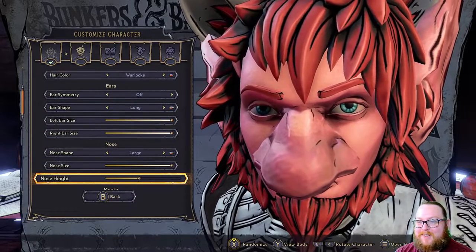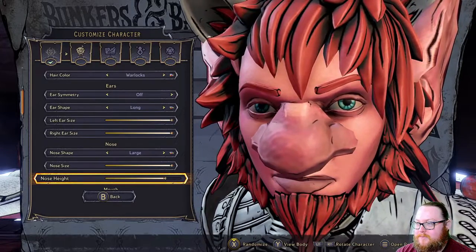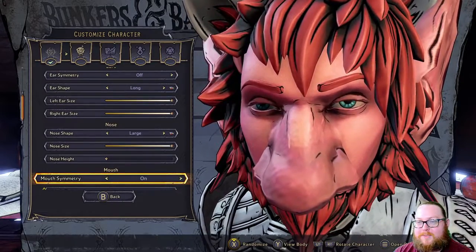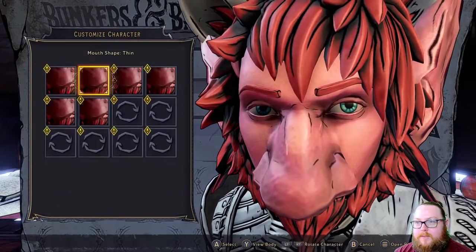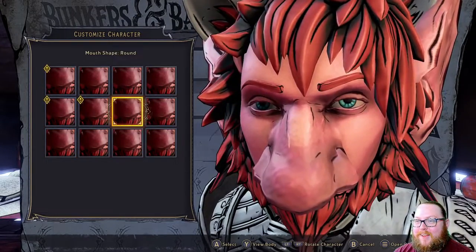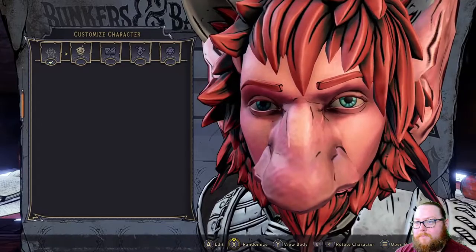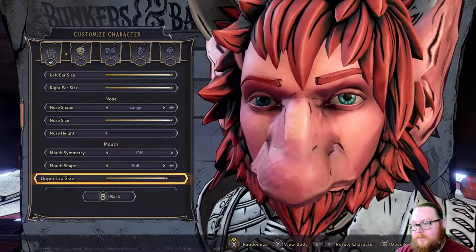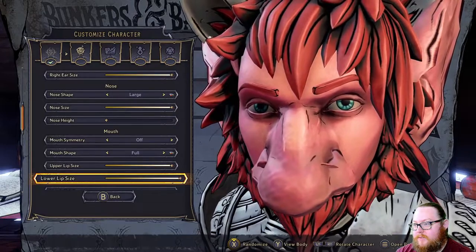This is amazing. Let's see if we go as high as possible — actually no, let's go as low as possible for the nose height. Super, super low nose. We'll turn mouth symmetry off. You can't even see the lips behind the nose. I can't really see which one of the biggest options are, so I'll go with 'Full.' Upper lip size — let's make that as big as possible. Lower lip size as well.